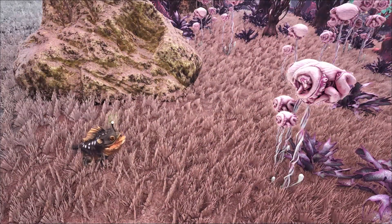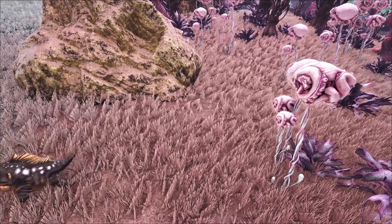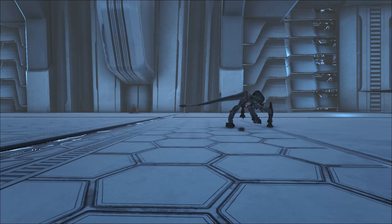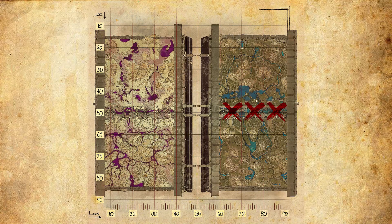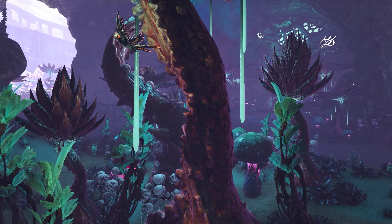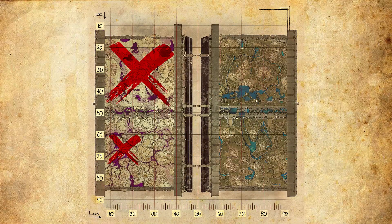Good luck finding one though, as there are hostiles everywhere on this map so they don't last very long. The Enforcer, introduced on Extinction whereby you need to kill it to gain its BP to craft it, can be found throughout the Tech Trenches.